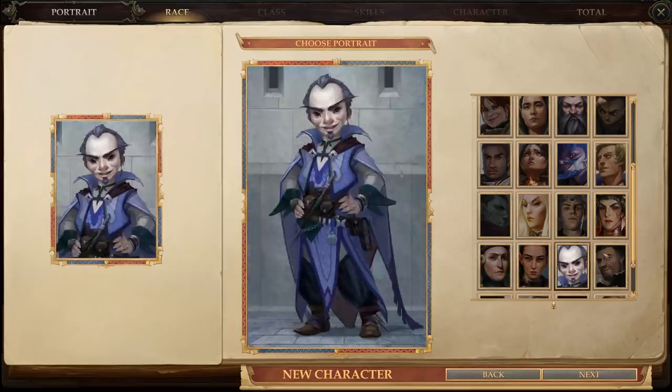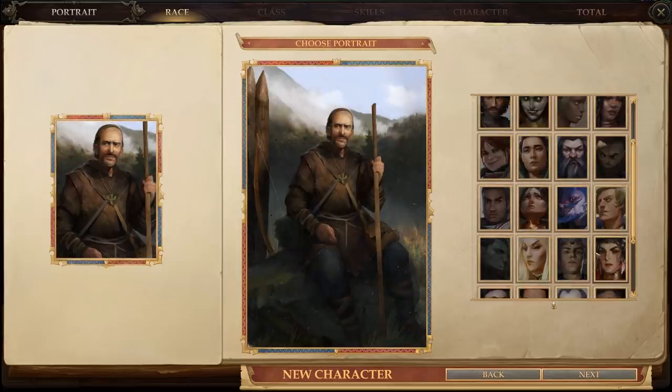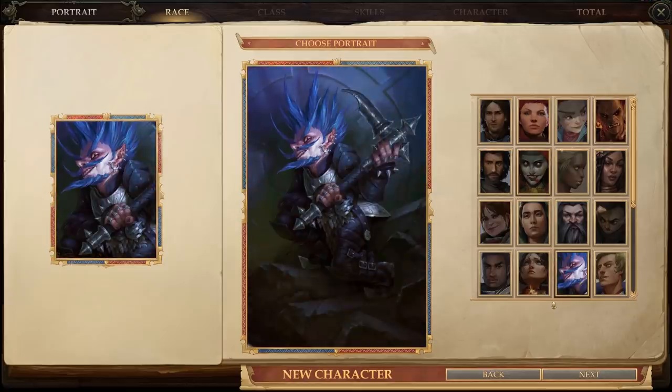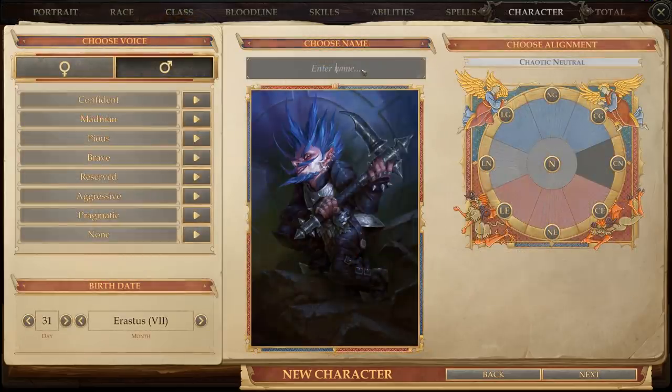Problem is, I want to pick my class before I pick my portrait. I usually prefer to make the character before I ever pick what they look like. I really want to go with this Orc chick. I almost never bother with female characters, but her portrait is such a wild standout. Otherwise we could look into being like a crazy gnome or something. We could call him Zappy the gnome. I liked flubs, actually, earlier. I like that - we're going with that.